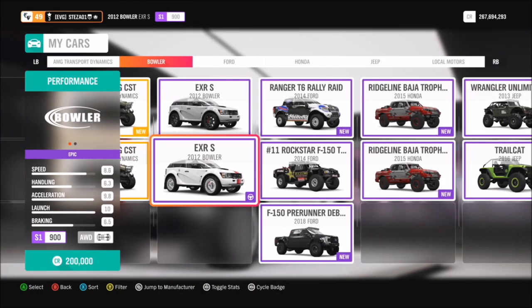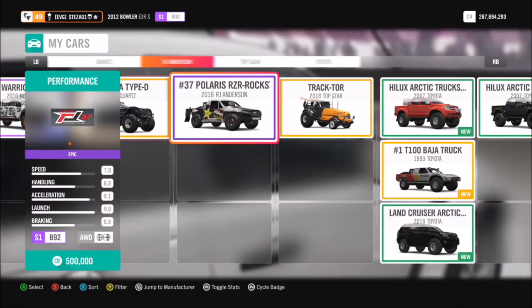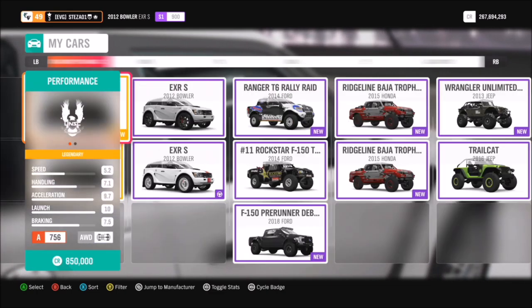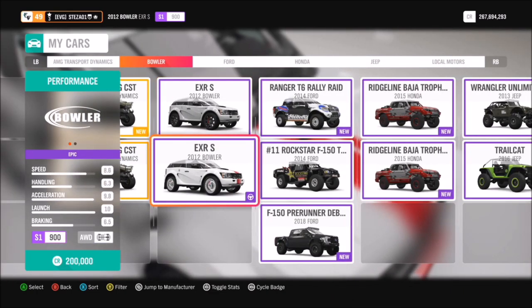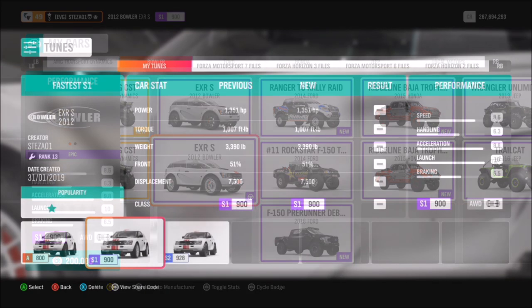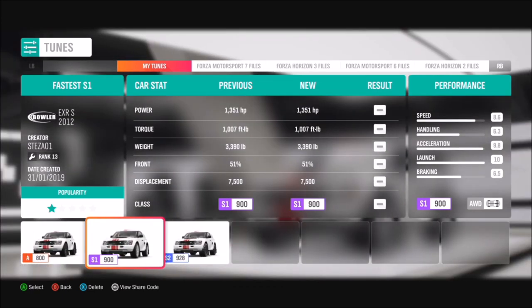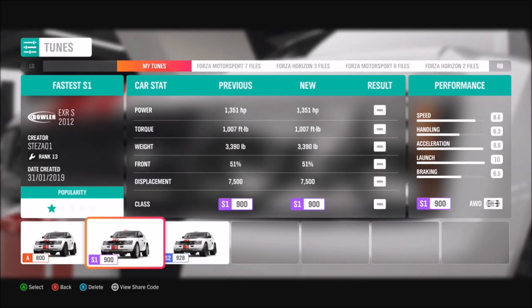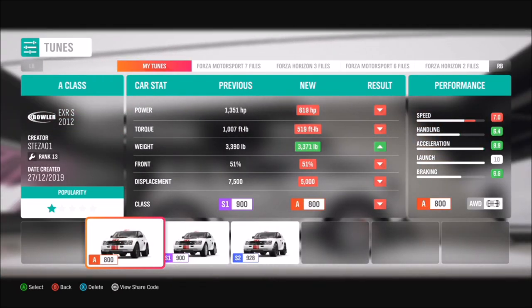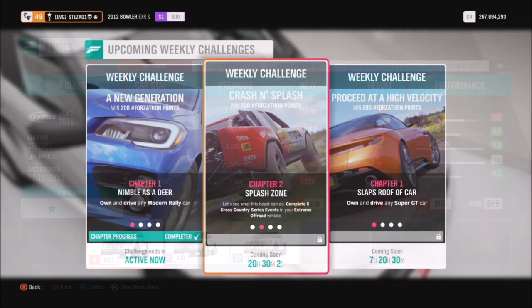If you filter the vehicles you've got, you'll see quite a decent selection as there are quite a few in the game — a lot of weird and wacky ones — but I'm going to play it safe and go with the Bowler EXRS. This is one that is easily accessible to everyone. I'm going to be using a tune for this one: the S1 class tune from my storefront called 'Fastest S1' — it's got 1351 brake horsepower. If you want something slower, I've also got an A-class tune available.